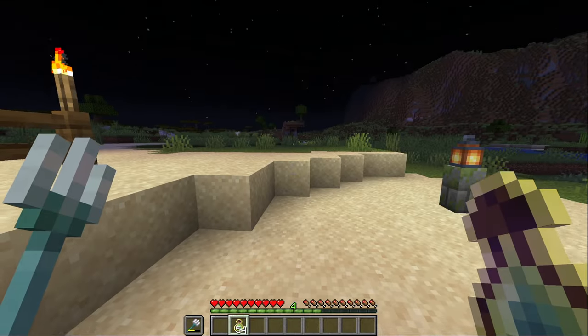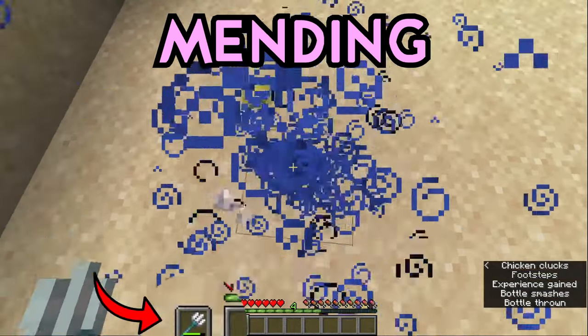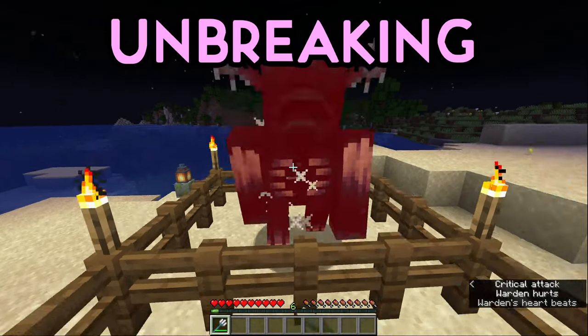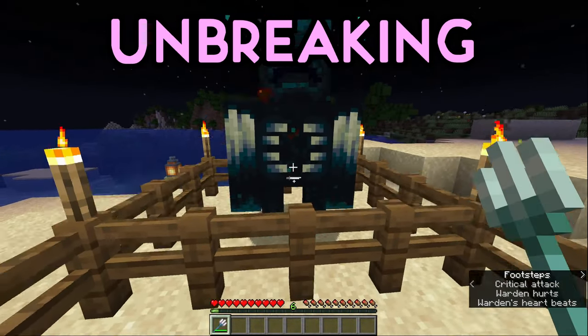Besides these 4 enchantments, there's also the Mending enchantment, which repairs the trident's durability upon collecting XP orbs, and the Unbreaking enchantment, which simply increases the trident's base durability.